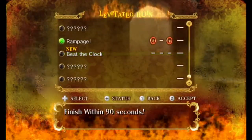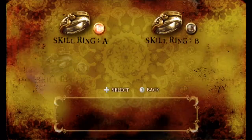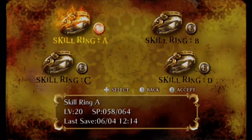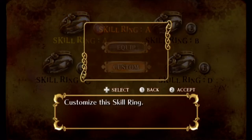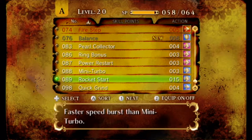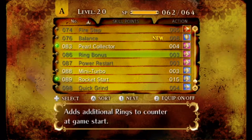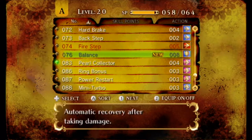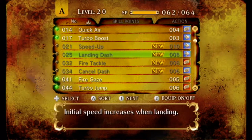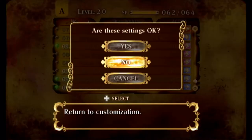Now let's beat the clock — I think that's the only mission I have in this area left. I'm going to keep the rocket turbo thing. Rocket start — that's what it's called, it costs 15. But in a mission like this, it's definitely worth it. Let's attract all the nearby pearls. I have quite a few abilities now, so I'm going to have to balance them all.